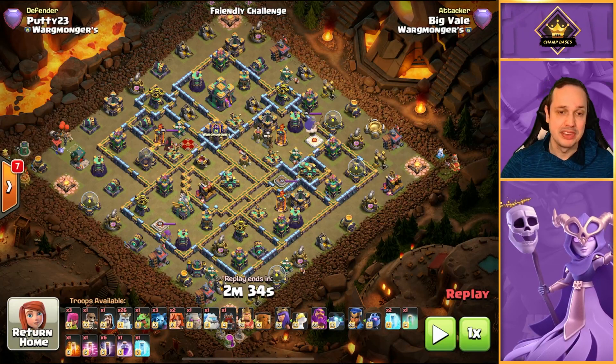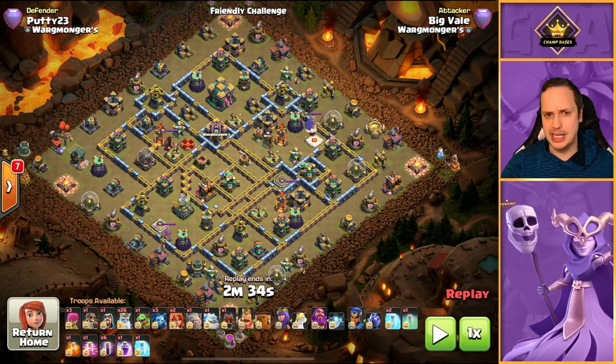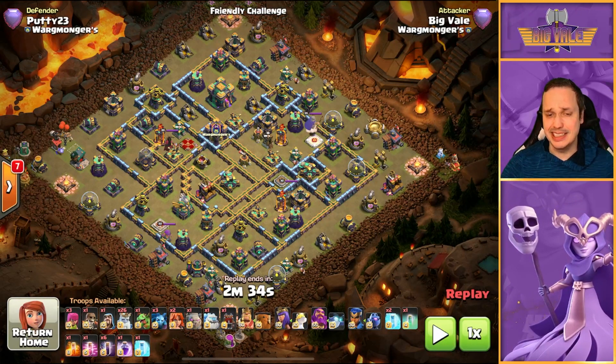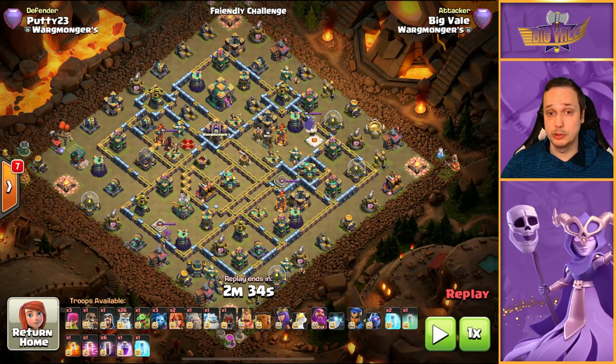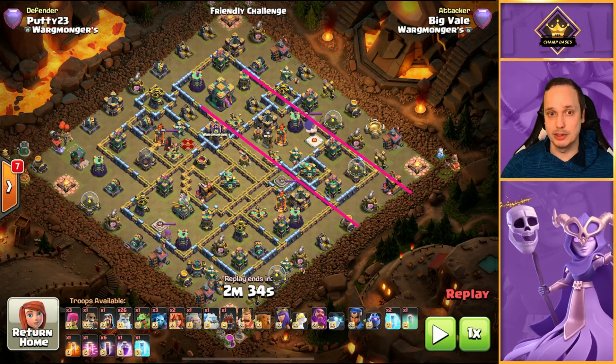Luckily, it's super, super strong, so you can sort of get around that. What you're looking to do is use your Royal Ghosts surgically to try and take out Wizard Towers, and if you can, multi-infernos — but if not, no big deal. I like to take down the Eagle as well, not because I consider it a huge threat — it doesn't lock onto Bats too easily unless they're one of the remaining troops on the field — but if I can take it down, I will. We're ultimately looking to create a path for our Log Launcher, because that's where the main push comes from, with the King, the Queen, and the Warden. We've got Yetis and a Valk in the Log Launcher, so when that pops we've got extra firepower pushing us through. We want to take out as much of the rest of the base as we can, which is actually quite doable.